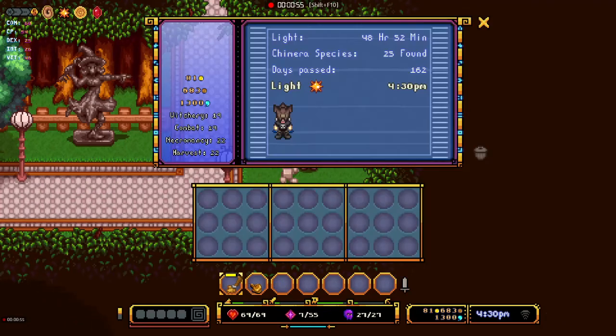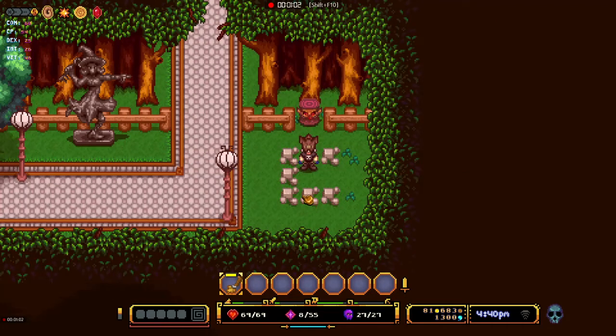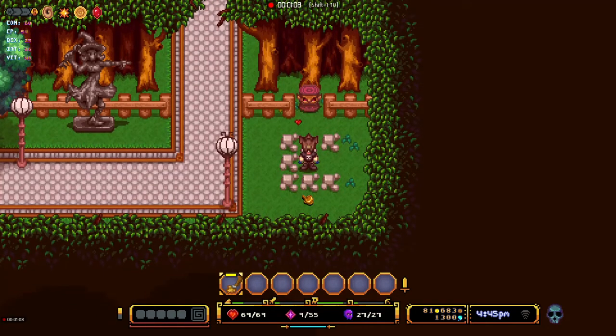When you die, only your regular inventory is subtracted from you when they pick your pockets. Nothing in the winged chest gets taken away, so it's super helpful, especially later on in the game when things get more and more difficult.